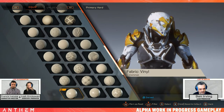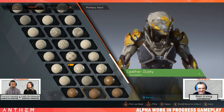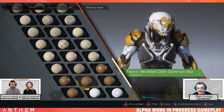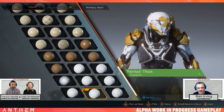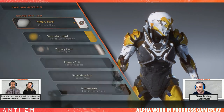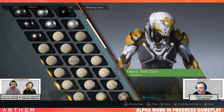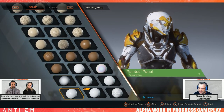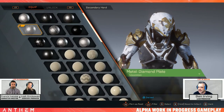There are going to be 14 different types of metal available at launch. Leah Shinkowski specifically mentioned that she liked putting a shiny metal material onto her Storm Javelin's cape. There are going to be no alien materials available, despite the game being set on a planet that doesn't appear to be Earth, and based on the tone it didn't sound like additional alien materials would be added at any point in the future — though with the game still in development, it's difficult to say whether that would hold true through the game's entire ten-year lifecycle.